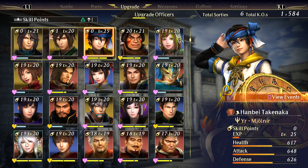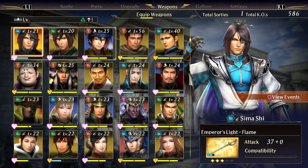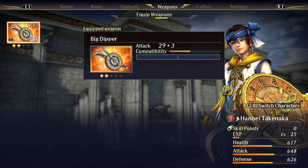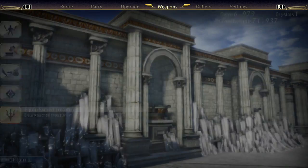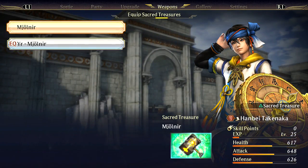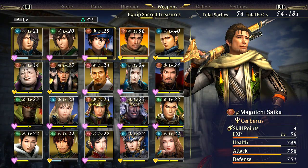Upgrade Officers — let me make sure these guys are pimped out. Apparently they are. Weapons: we got some juice there. For the treasures, I like the new Moneer better than the old one, so we're gonna stick with the new one just cause I like it.